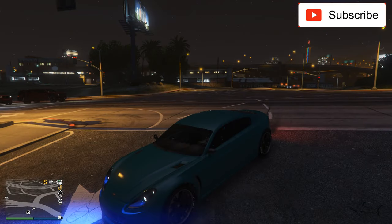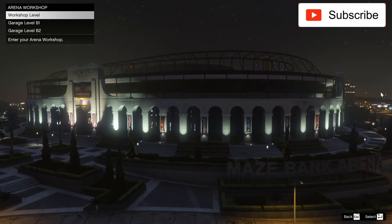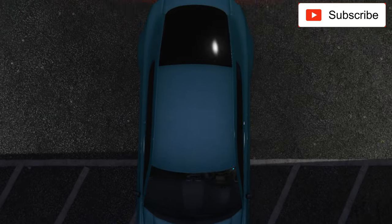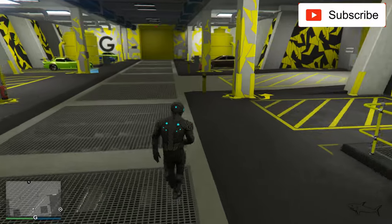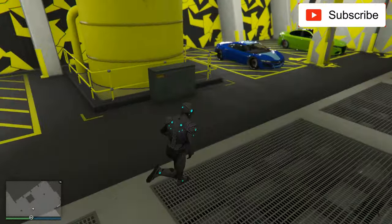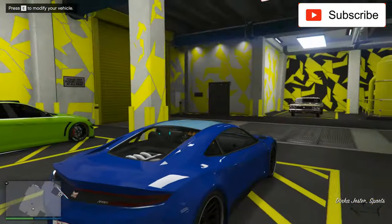I just drew my Aston Martin here. If you want to see the car I'm driving now, you can check the video description — I'll put a link there if you like it. But it's time to customize and test drive the Dinka Jester.